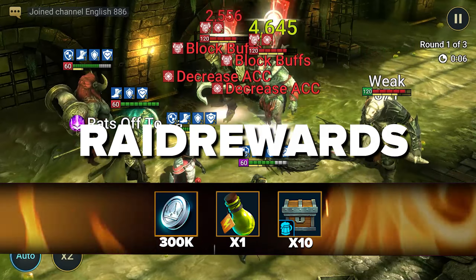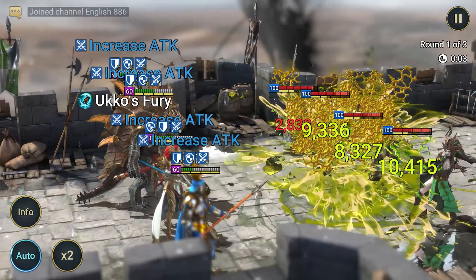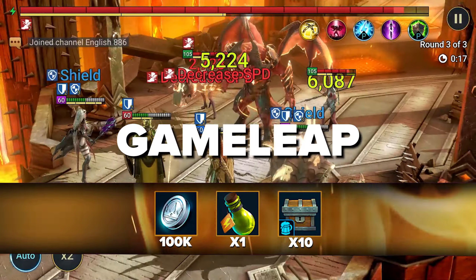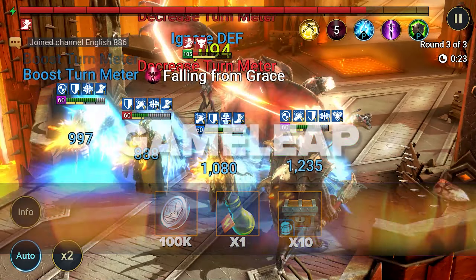Promo code: RaidForMord. Gives champion Mordecai and a decent amount of resources. Mordecai is one of the top epic rarity health burners — not only does it burn health, it also reduces the opponent's turn meter. To deal even more damage, he gives himself an attack buff, making him a great champion for PvE.